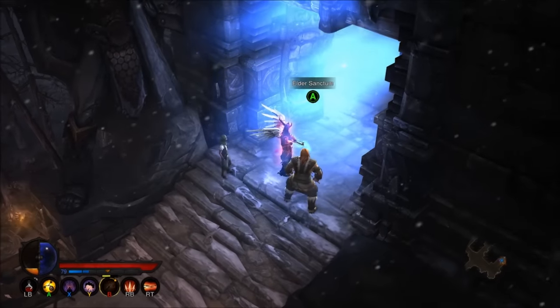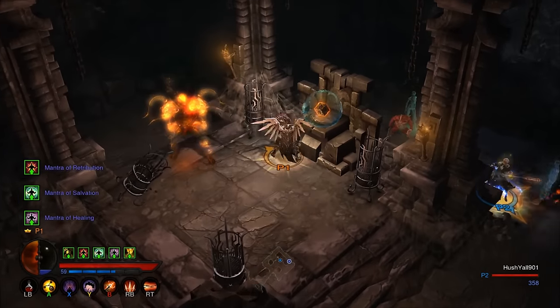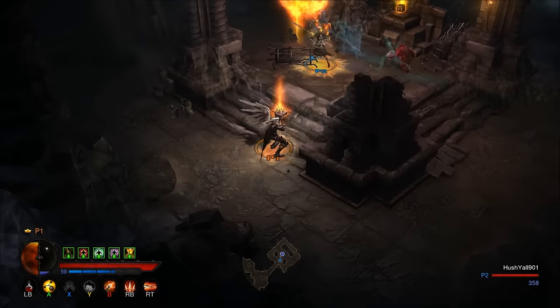Inside you will find a guardian defending the cube. Defeat him and claim Kanias Cube as your own. Zoltan will praise you for retrieving the cube and provides you a little backstory on its origin.